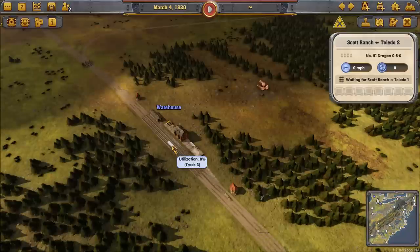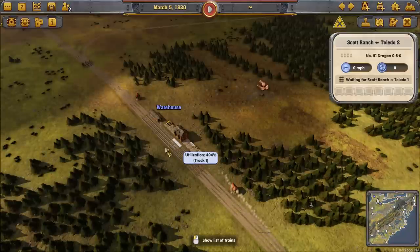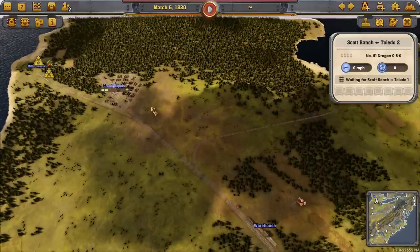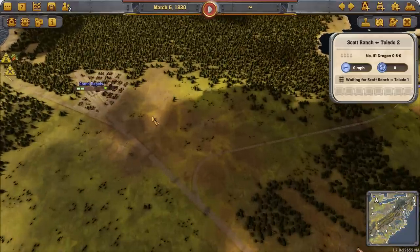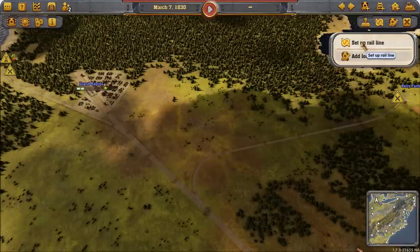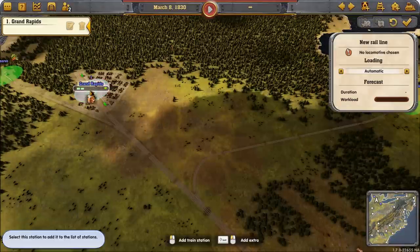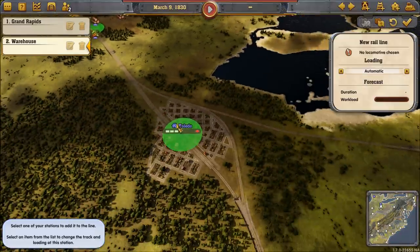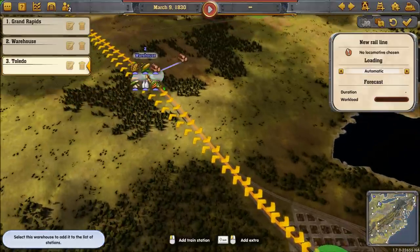You can see our warehouse here is barely even used — well, actually it is used quite a bit, but you can see it's handling it just fine. So what we're going to do now, I wanted to show you how to set up your actual pass-through. The idea of the pass-through is that you start at one of the cities, you go to the warehouse, you go to the other city, and then you go back to the warehouse.